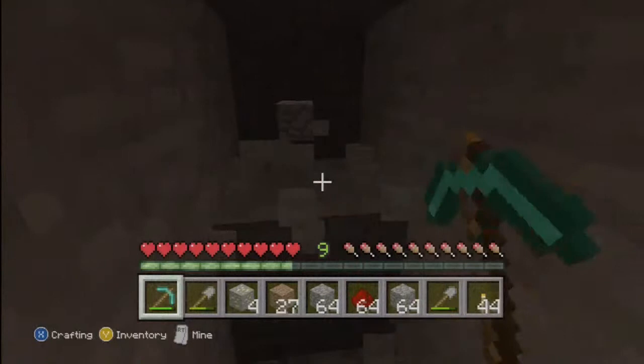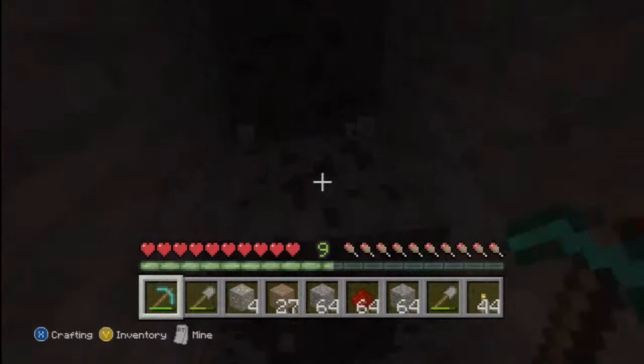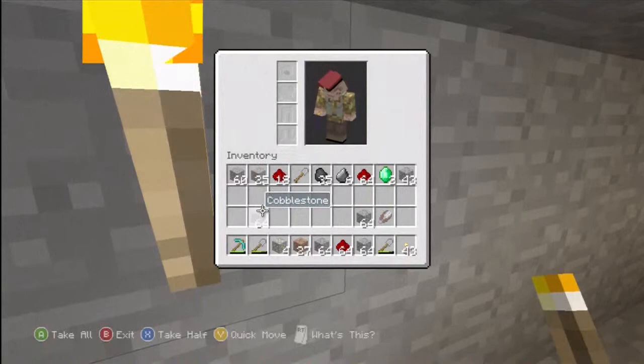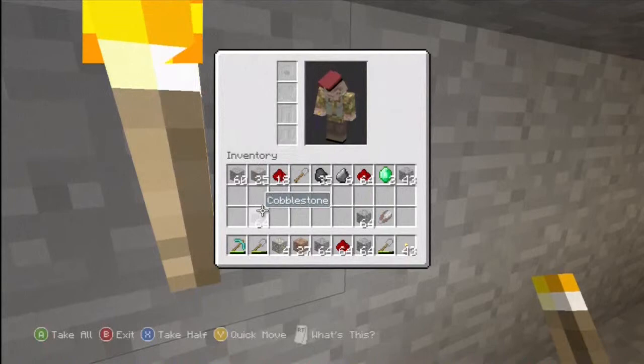We're coming up close to the end of the world. Here's some more coal. We've had some good finds this video: two emeralds, about two stacks of redstone, a little bit of gold, and some iron, which is pretty good. Hopefully we can still find some diamonds — we've got about three minutes left.